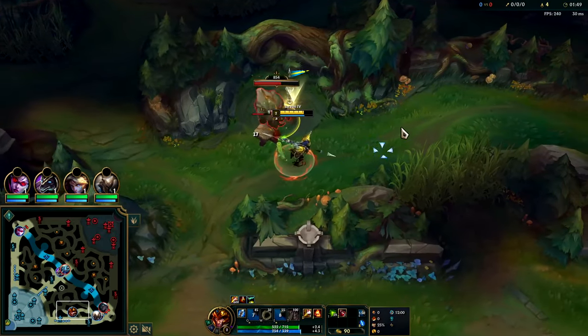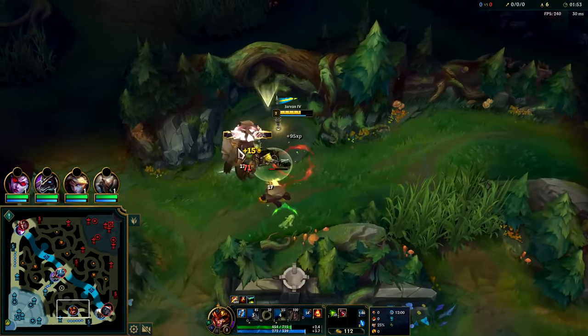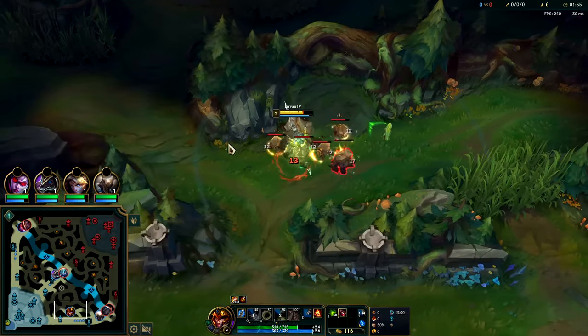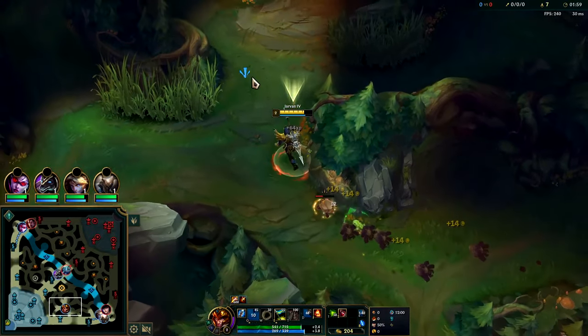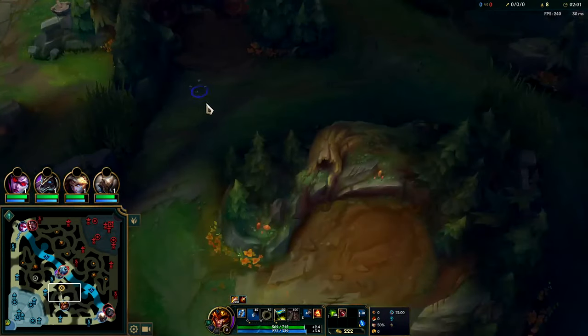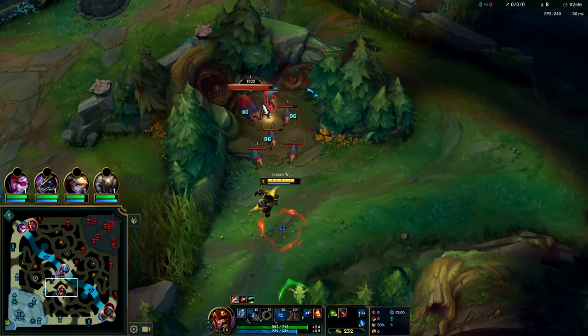With ignite I can comfortably solo Jax at least pre-six, if not even at six if I have some kind of advantage. We're going to kite these out, get it with an auto and a Q. Jarvan's passive: if you haven't hit that target within six seconds, you do a bunch of max health damage against it.